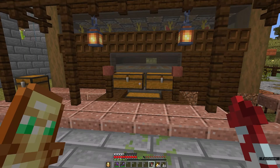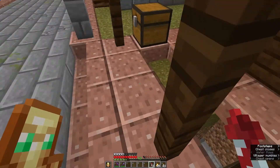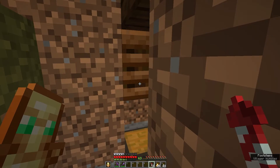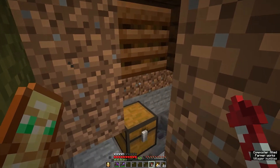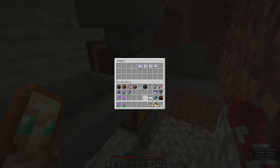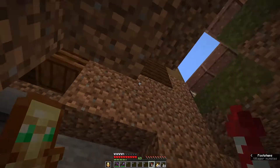So over here at my melon farm I'm having way more melons than I could ever use. What I did is set up a few composters so that I'm going to get bone meal, but of course I don't want to go down into the dungeon every time to pick up my bone meal. So how about we build an item elevator.